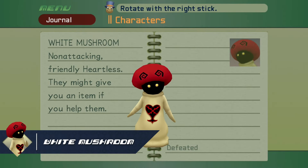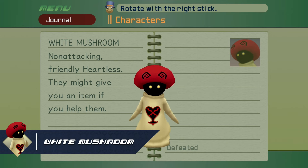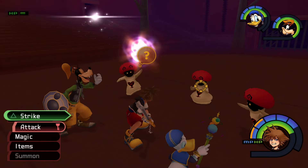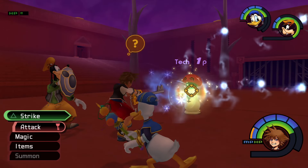The White Mushroom is the most common of the bunch. You'll likely encounter them a few times at random as you progress through the story. These Heartless don't attack at all — instead they want you to help them. The White Mushrooms will mime specific actions, requesting a particular magic spell to be cast on them.